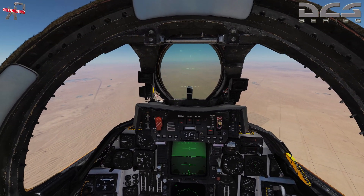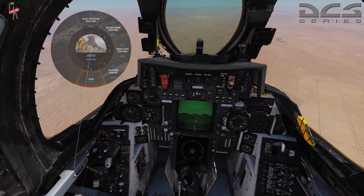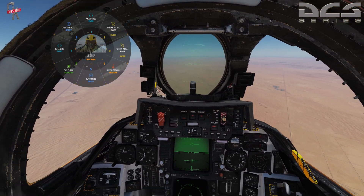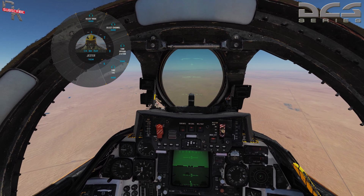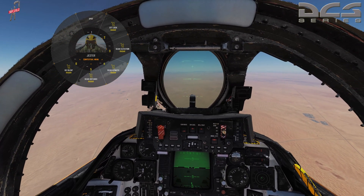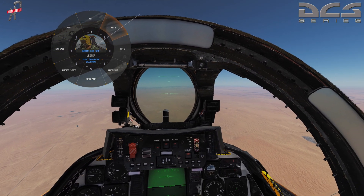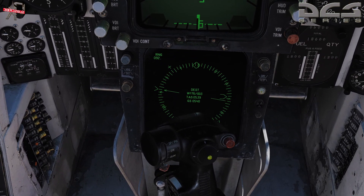We're going to bring our Jester menu back — hit it again to get back to the main wheel. Go to Navigation. Hit the A button again, then Navigation, and come over here to Waypoint Two. Switching to Steer Point Two, and you can see it has now appeared on our HSD.